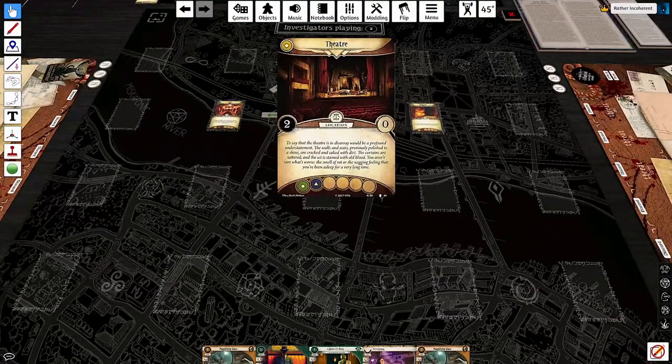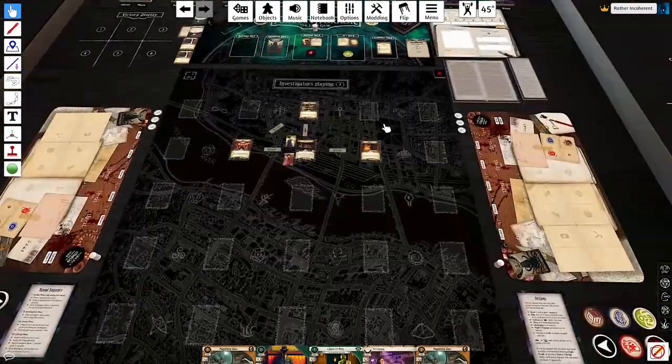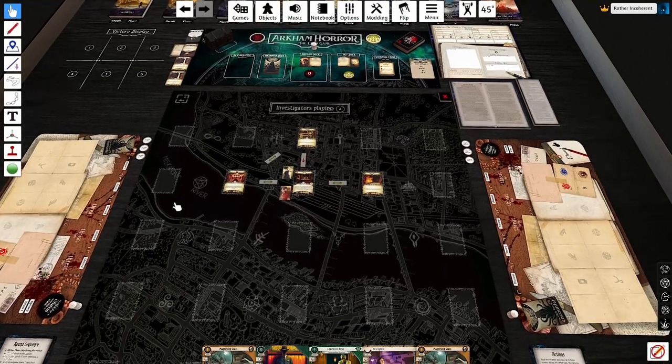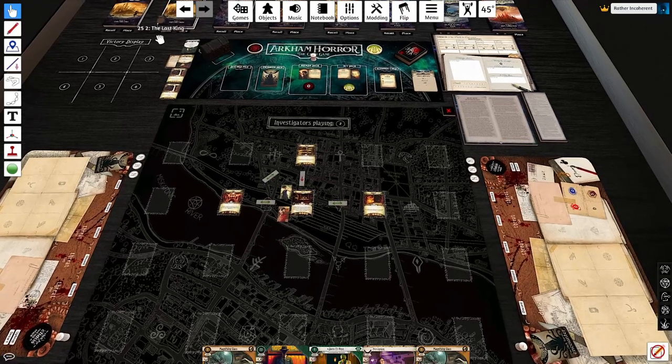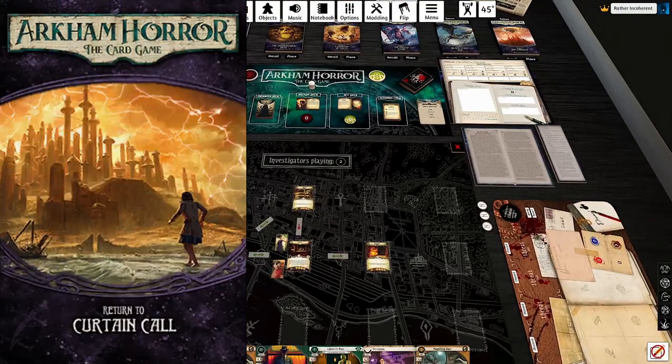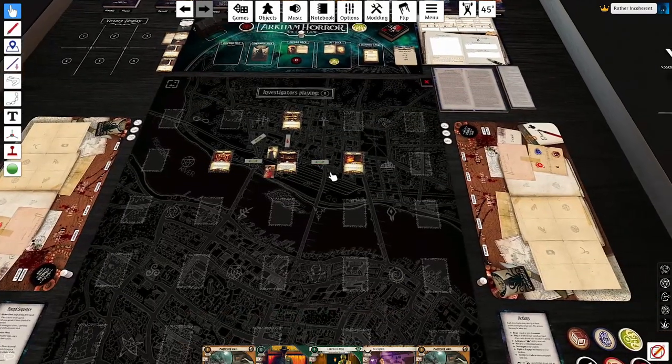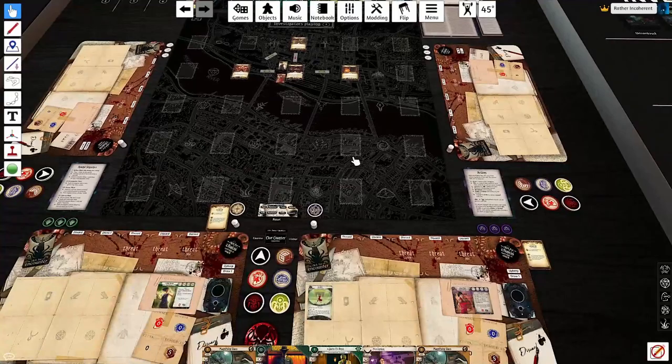Before I take my first turn, I need to say that for a while I used this as my level zero deck testing grounds — I just really like Curtain Call as a scenario. This is probably my favorite first scenario in the game. And as a consequence I know this scenario really well, so I'm going to do something that looks insane but is not wrong.